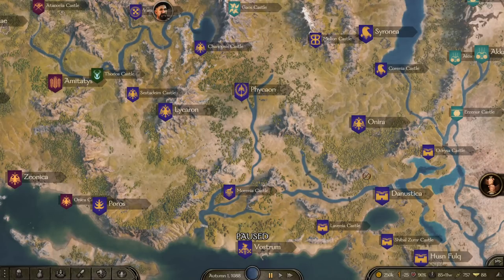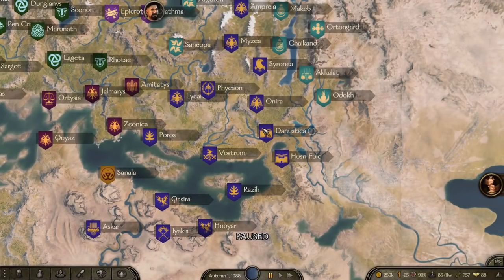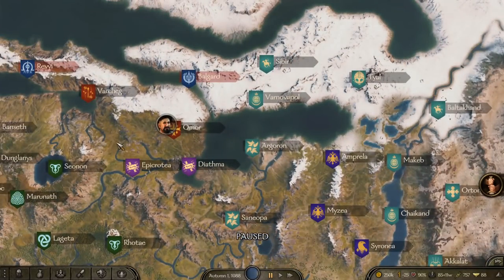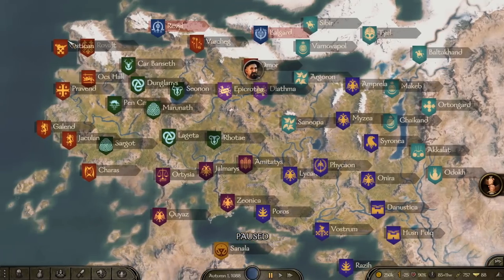If you're a vassal or mercenary, make sure your workshops are in the kingdom you belong to. I chose the Southern Empire because I was a mercenary there. You don't want to put a workshop in a foreign kingdom, because if your kingdom suddenly declares war on the Vlandians, your workshop there disappears — they see you as an enemy too and will take it away.